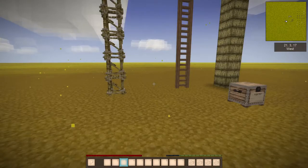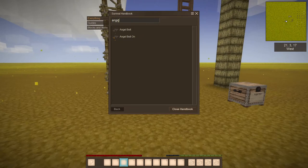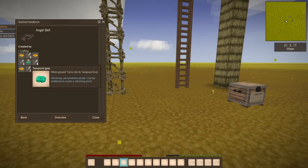Let's take a look at the recipe. Open up your handbook and once you have the mod installed, you can type in "angel belt" and it will show you the item and the recipe for crafting it in your grid.